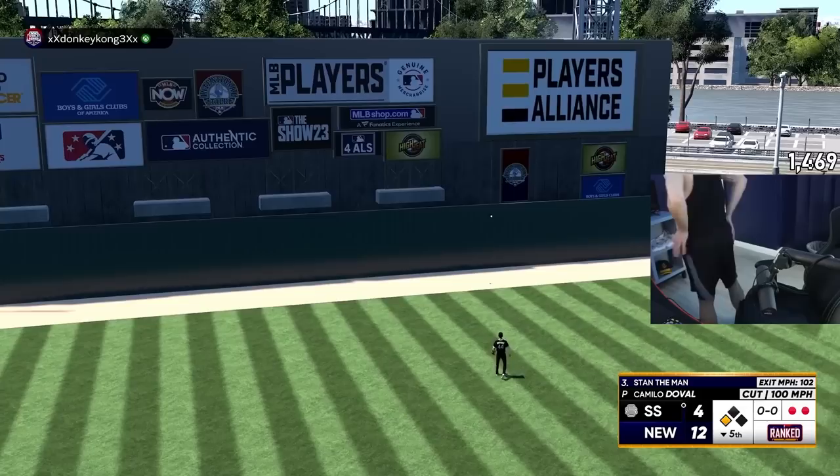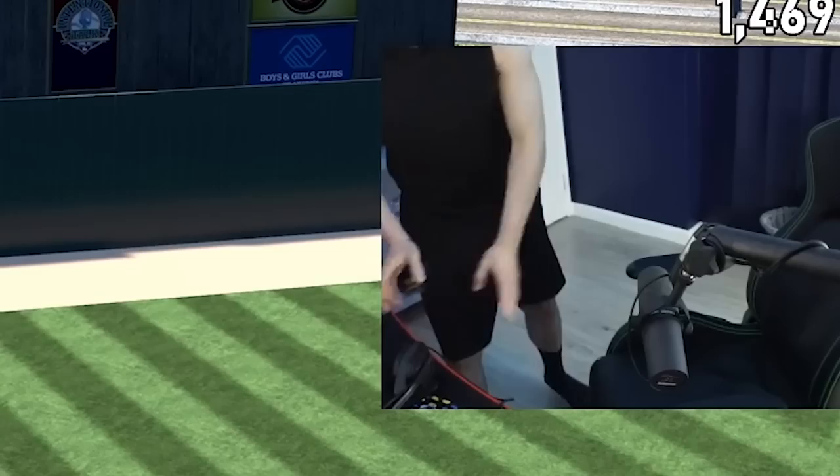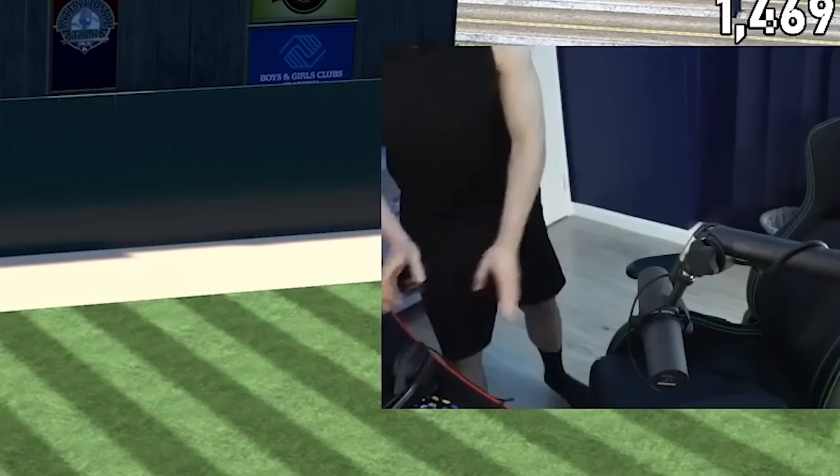Get out of my game. Replay on me again. He's like Hershey Kisses. Get out of my game. I am Boppy. Boppy Jambu. David Wright, play of the game, 3 for 3, 3 home runs, 5 RBIs. Somehow he beat out Red Turn 2 and went 3 for 4 with a home run and a double. He's Jesus Christ reincarnated. I love that card. I love you guys. Catch you guys next time. Peace.